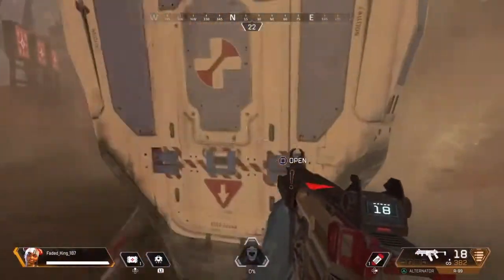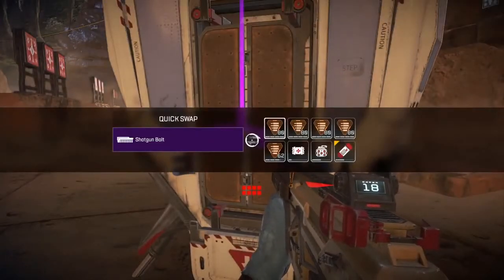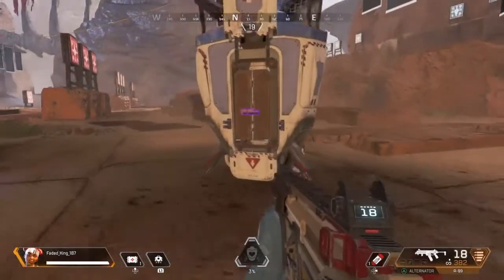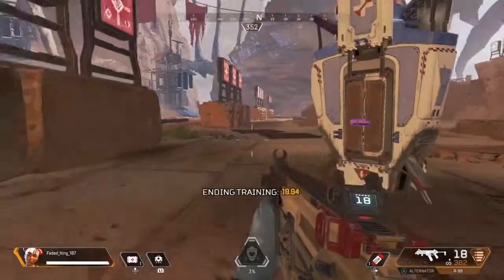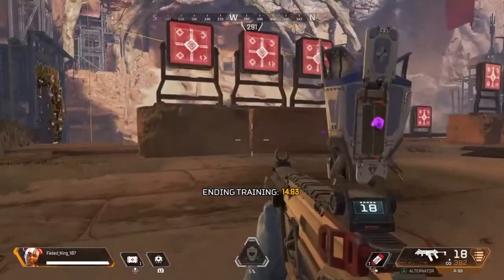Approach it and open it up. Grab what you need or ping items for your friends. That's all for me. Great work. Remember, each one of us has different tactical and ultimate abilities, so give us all a try. I get to use ziplines to reach high places and move quickly.